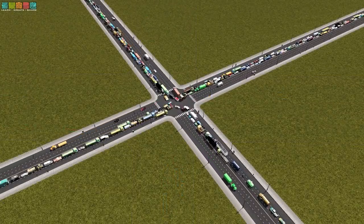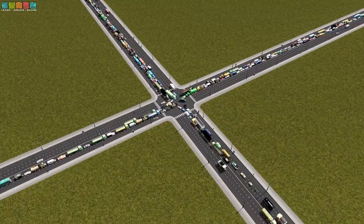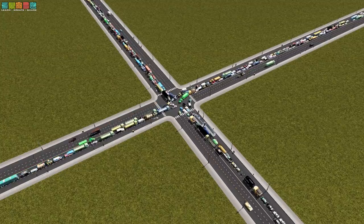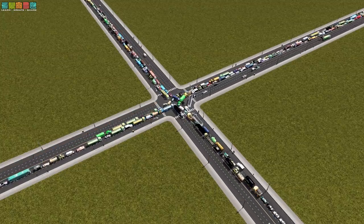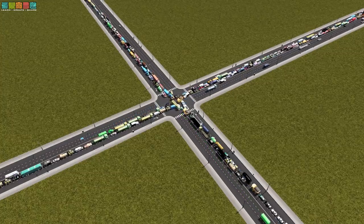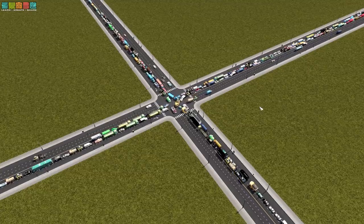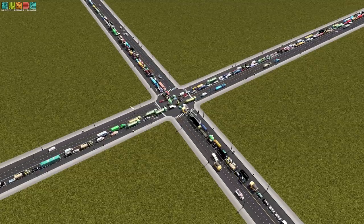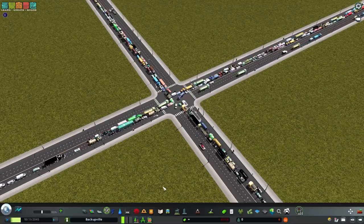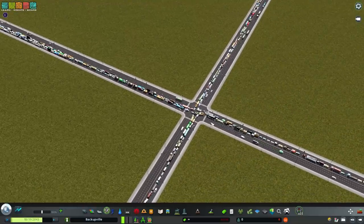We are currently looking at an intersection that's a great candidate for Vanilla Overpass. It's a bit of a misnomer — there's nothing vanilla about it. It is very much an asset pack from the workshop that allows you to essentially create a tiny interchange where your four-way or three-way intersection should be. It's pretty versatile and it's not going to take up any more footprint than what we're looking at here. Currently there's no light on this intersection, but that's okay. The first thing I'd recommend is deciding where the intersection is actually going to happen.